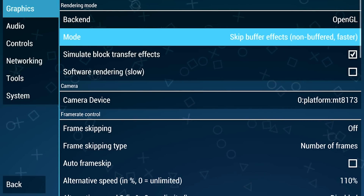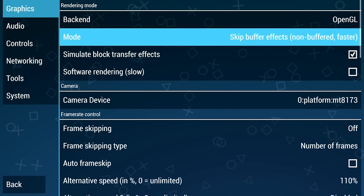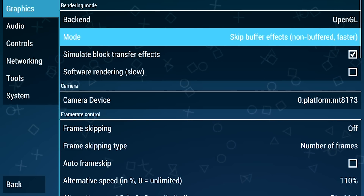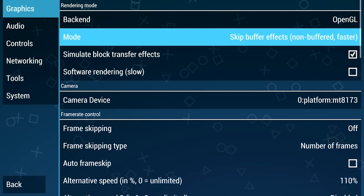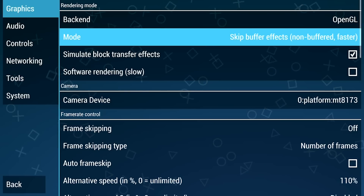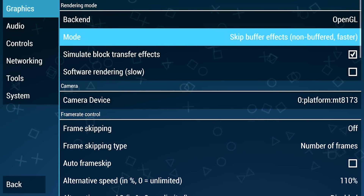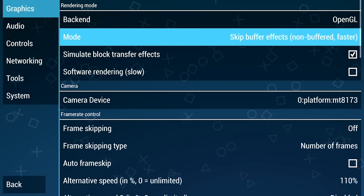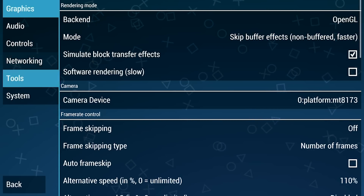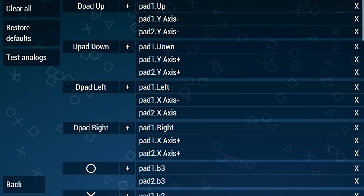First thing we're going to do is hop into our settings. We'll notice the mode is set to 'skip buffer effect' — it says it's non-buffered and it is faster, which is absolutely true. You're going to want this set for most of your games. There are a couple of games like God of War that will give you a warning screen saying you need buffered, but honestly it's totally fine — you just don't get the best on-screen graphics. Next, we need to go over to our control section and go to the control mapping button.